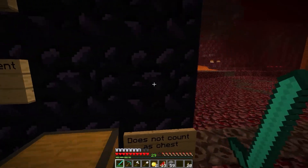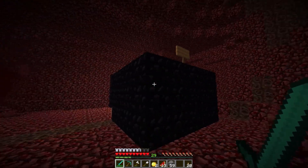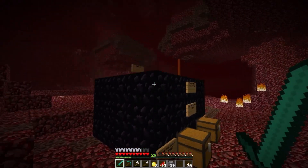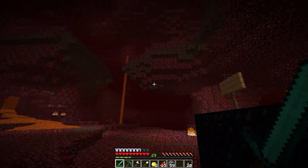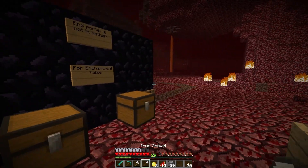Diamond pick. Okay, how is this? Oh, this is for the enchantment table. But how am I supposed to get the books? Oh wait, what's up there? What's that say? Build up? What's up there? Well, they gave me a free diamond pick, so I didn't really have to make mine.